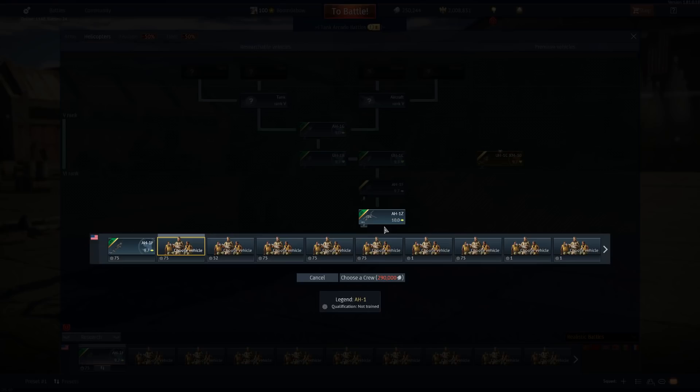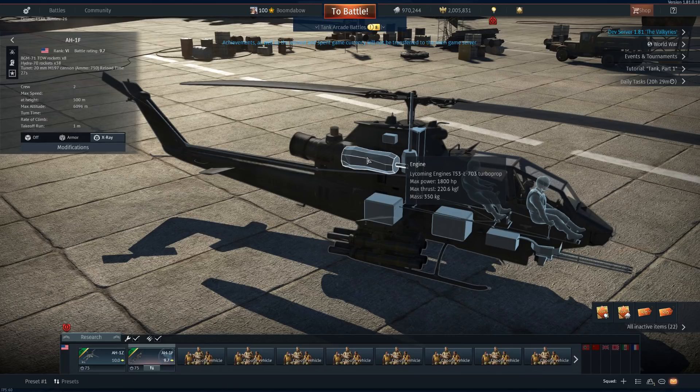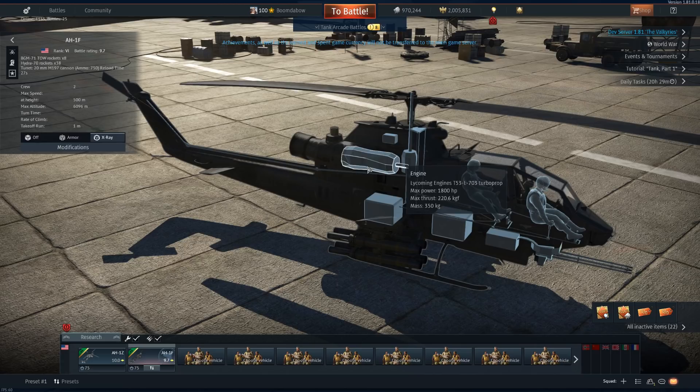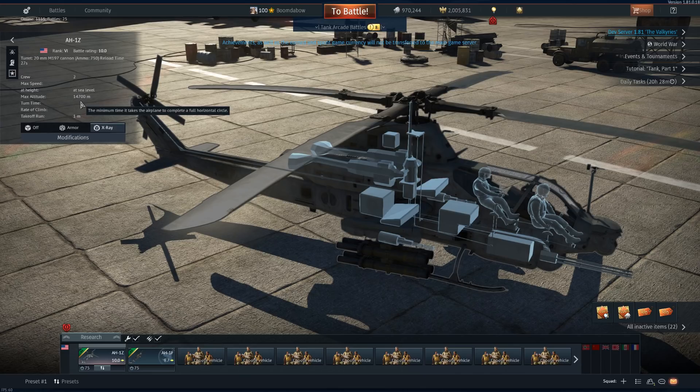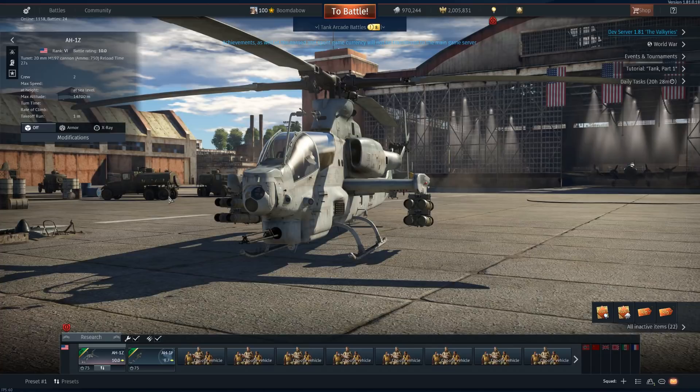Now on to the last one — the Zulu. The AH-1F only had one turboprop that puts out 1,800 horsepower, which is a ton. But this one has two engines. Max altitude: 14,700 meters. Get out of here. This one's also armed with the M-197 20-millimeter. Default, it has eight TOW missiles.